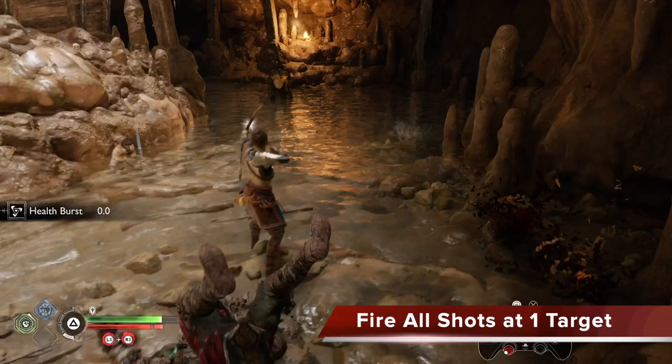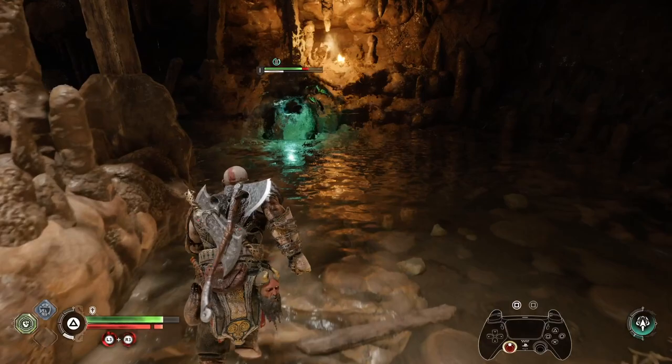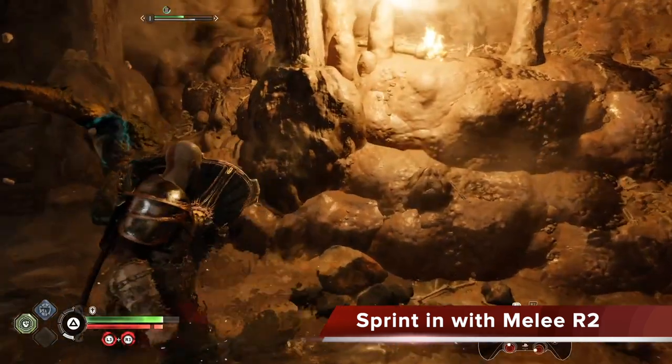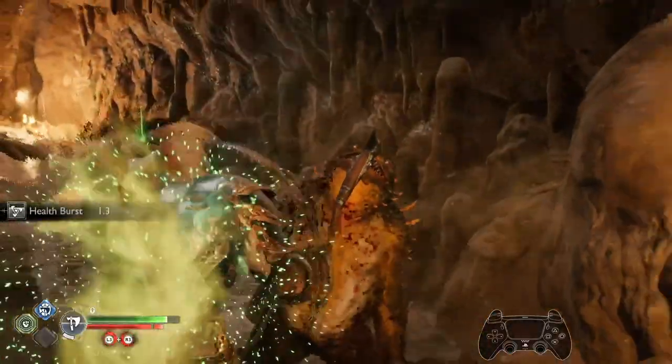When doing this, make sure Atreus fires all of his shots at a singular target — do a 3-square tap as quickly as you can. And if you're running in without Frost Awakened, that's okay. You can switch to your melee, sprint in, and tap R2 to do the sprint melee hit, which does a lot of stun damage if you happen to hit them against a wall.